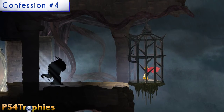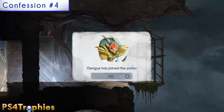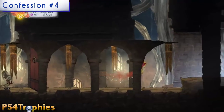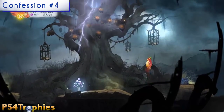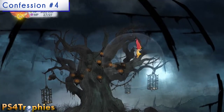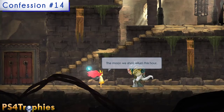In this next section you unlock yourself from a cage and a new party member joins for the first time. Instead of going forward, go up — there's going to be a tree and the collectible will be flying around in this area.